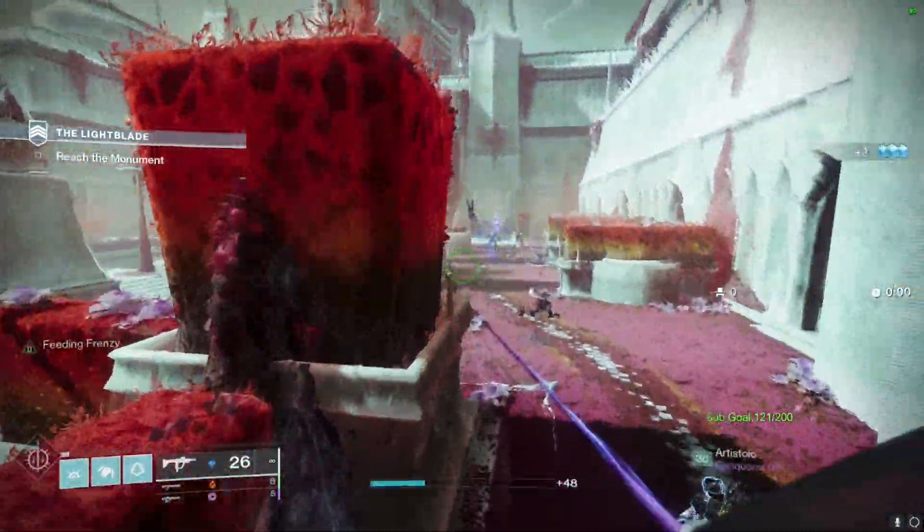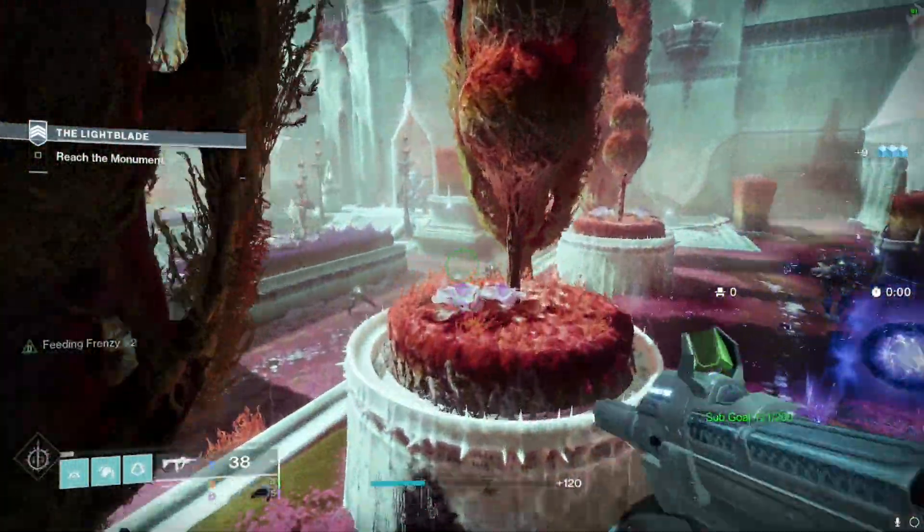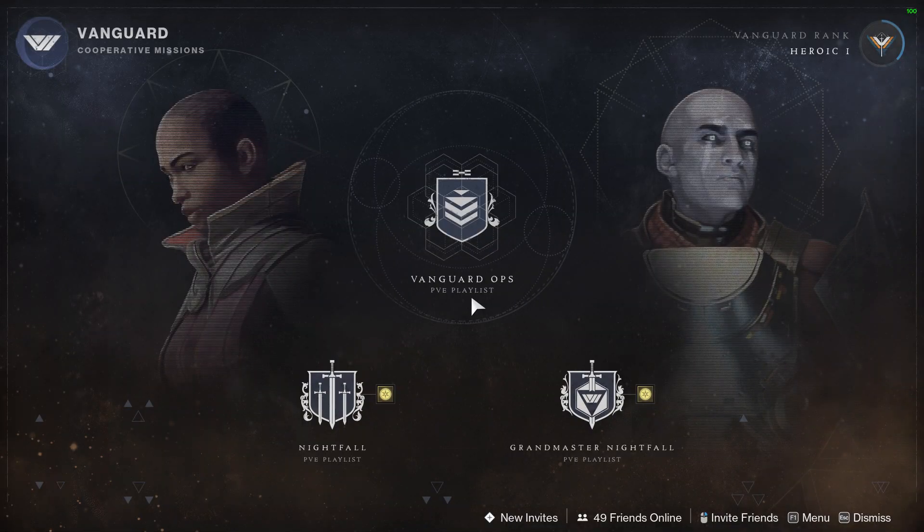We got a new stasis SMG this season in the kinetic slot — Prolonged Engagement — and it is actually really good. In order to farm for this weapon, it drops in Vanguard Activities, meaning you can only get it from Strikes and Nightfalls.